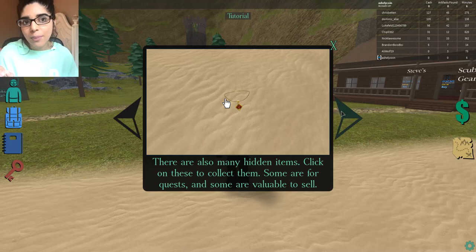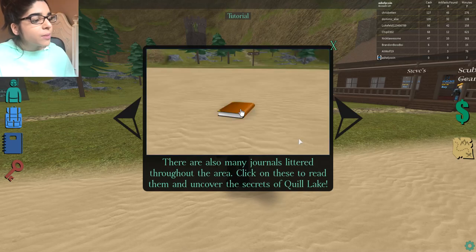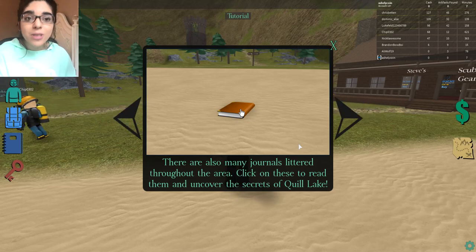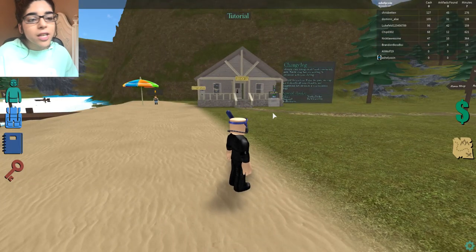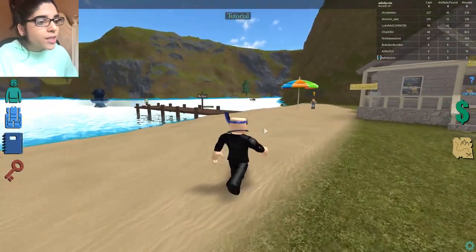I've never played this game before but I looked at pictures beforehand. Remember to watch your air levels - when the bar runs out you'll start to drown, so we have to be careful. There are also journals littered throughout the area you can click to read and uncover the secrets of Quill Lake. Now we've finished the tutorial and can take quests and go scuba diving.